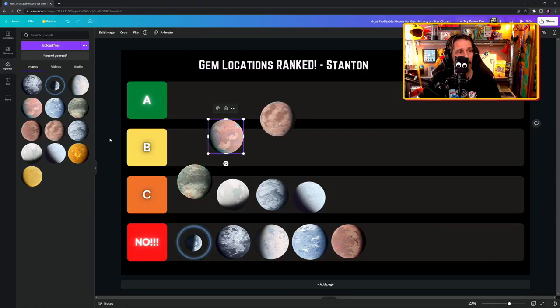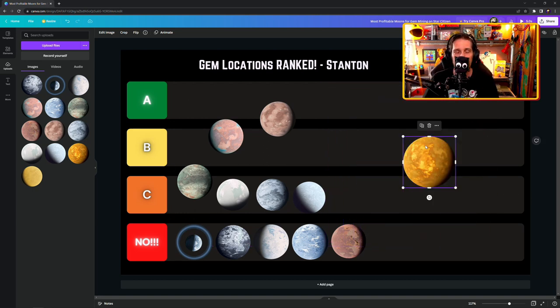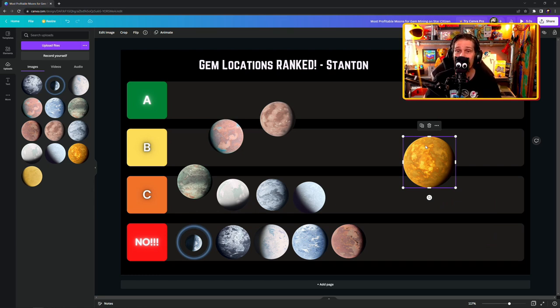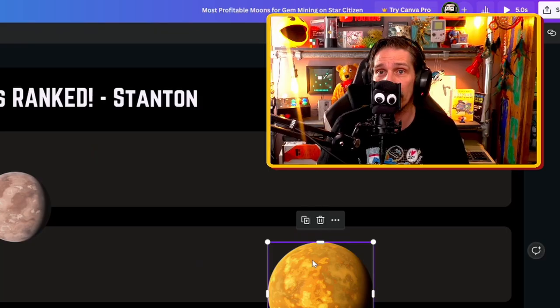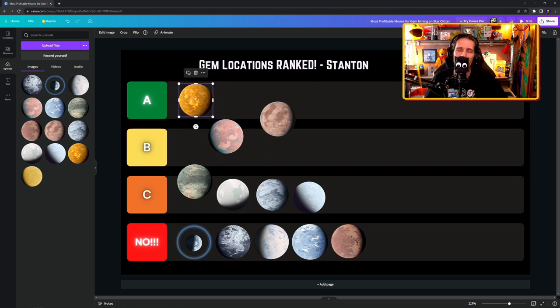Ariel — the best of both worlds between Aberdeen and Daymar. Better visibility, you need a suit at 270 degrees — actually hotter than Aberdeen. Chances of hadonite are about 50 to 60 percent and you get big clusters there as well, making it really interesting. The only downside is landing spaces — lots of boulders in the way, atmosphere isn't always clear. But those hadonite clusters are amazing, so it goes up to A.